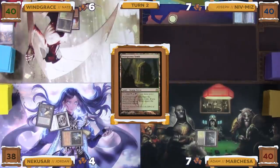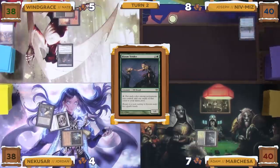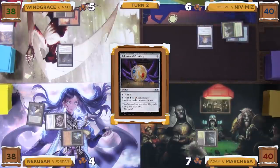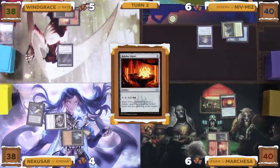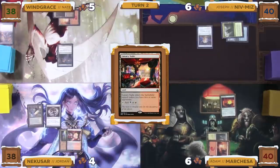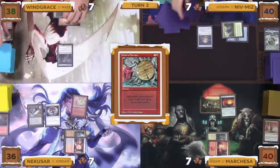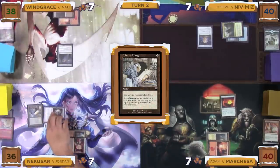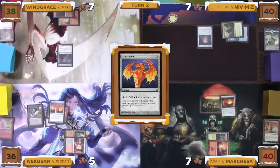Nate untaps, draws, and shocks in an Overgrown Tomb, paying two life, then taps for two mana to cast a Bloom Tender. Joseph untaps, draws, plays a Command Tower, and taps both lands to cast a Talisman of Creativity. Adam untaps, draws, plays a Mountain, and taps both lands to cast a Rakdos Signet. Jordan untaps, draws, plays an untapped Luxury Suite, then taps for three mana to cast a Wheel of Fortune. Everyone discards their hand and draws seven cards. Due to Library of Leng, Jordan puts two cards back on top. He then casts a Sol Ring and uses it to cast an Izzet Signet.